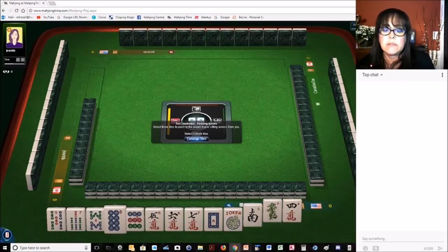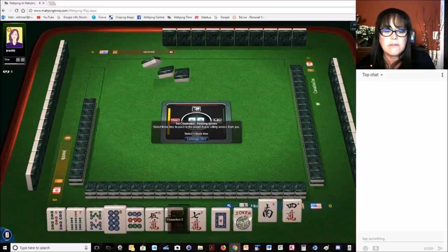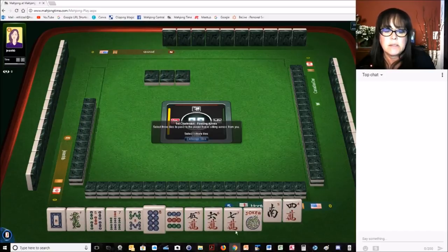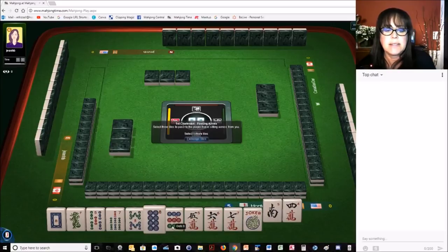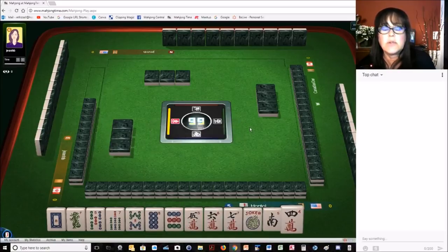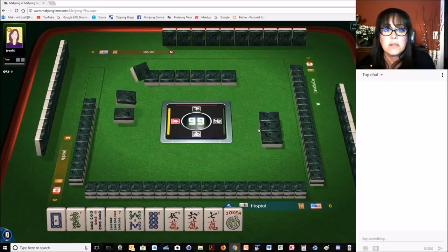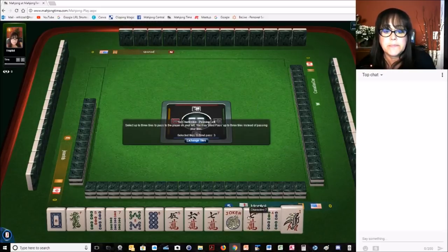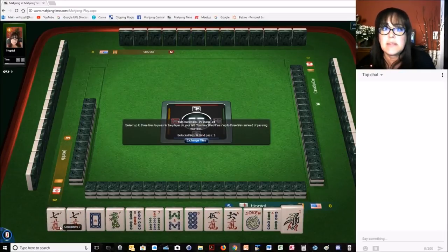Let's see if we have any like-number potential here. We have two eights, two fives, two sevens, and we do have two dragons. Let's see if we can maybe drive a little like-number action here. Let's get rid of the nine dot and focus on five, six, seven or like numbers. We've got fives, sevens, and eights in here.